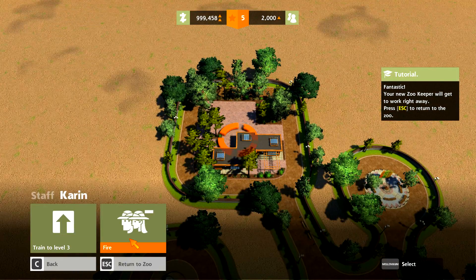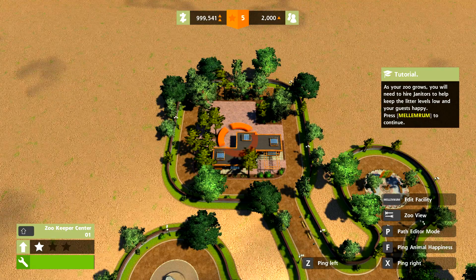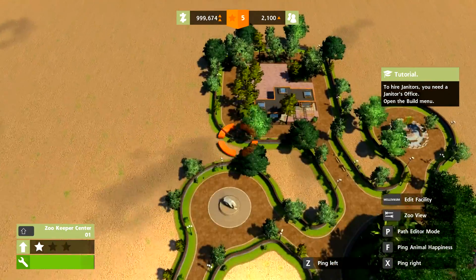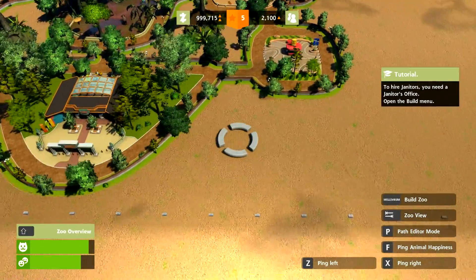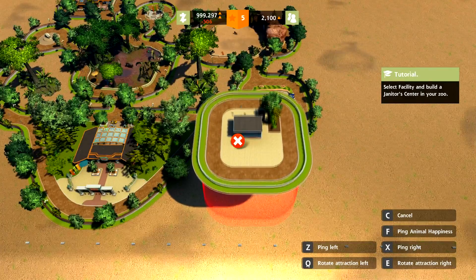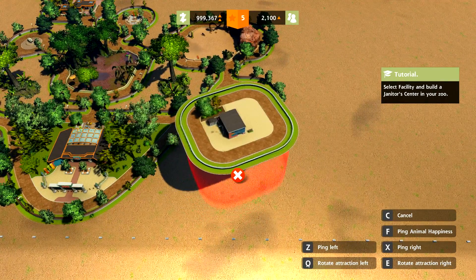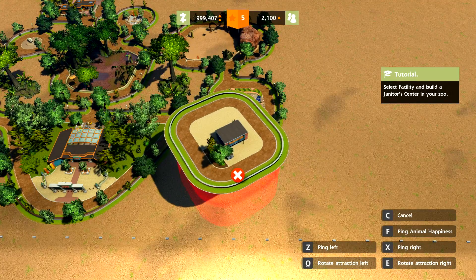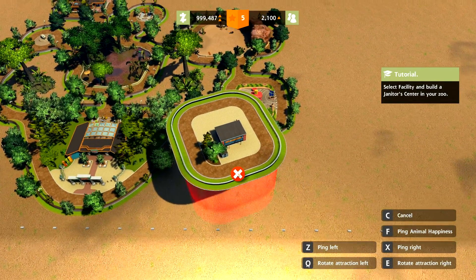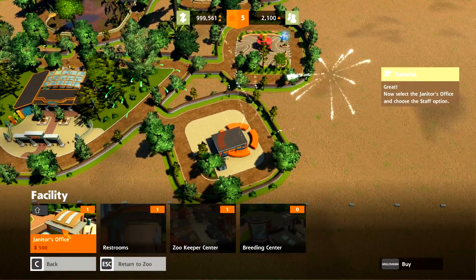First, escape to return to the zoo. As your zoo grows, you'll need to hire janitors to help keep litter low and your guests happy. To hire janitors, you need a Janitor's Office. Let's see — we can put it over here somewhere. Facility and Janitor's Office — that's not so big. We'll place it right there and select it.